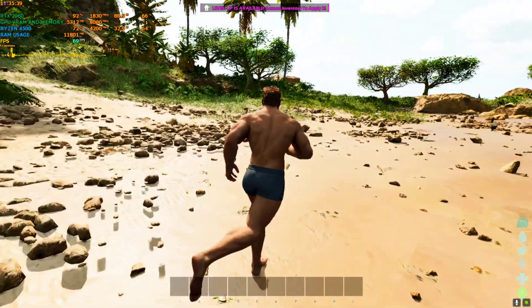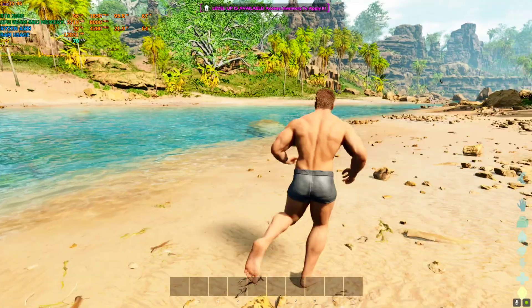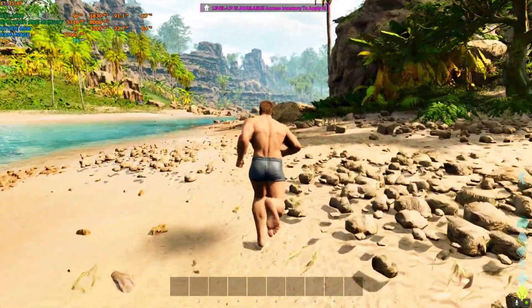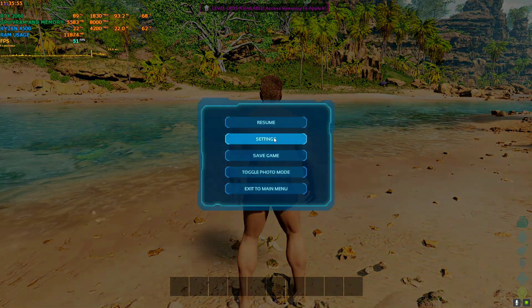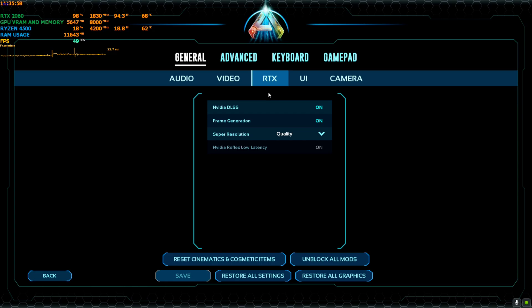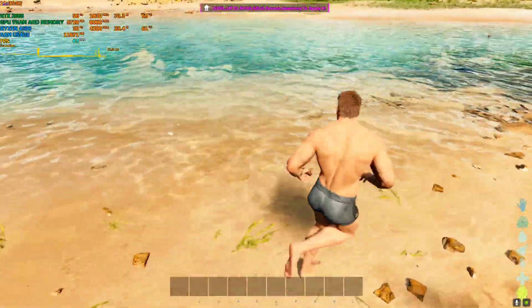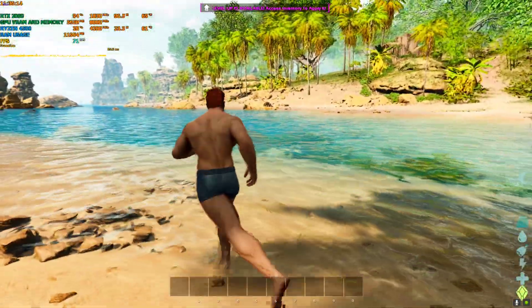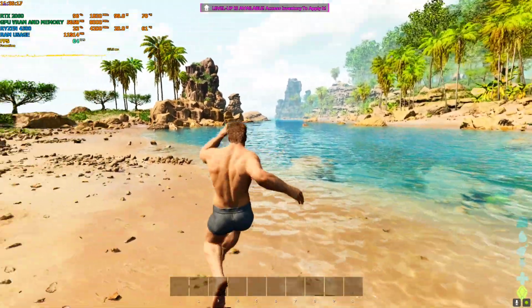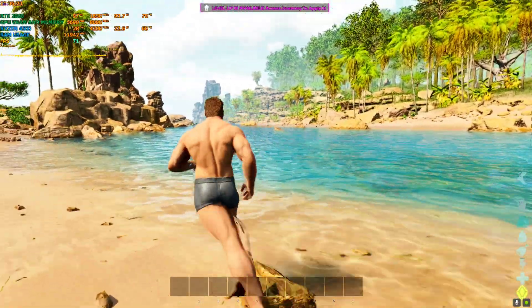We're back and FPS is around 70 to 80, fluctuating but mostly staying around 70. DLSS is on and frame generation is also on — you can feel the smoothness with V2 as well. There is no hue flicker or ghosting. This is 100% stable on any RTX GPU — RTX 2060, 3060, or any RTX 2000 or 3000 series card.